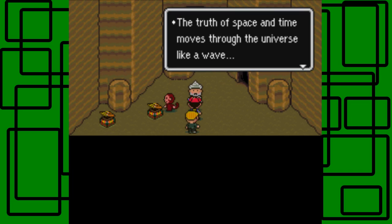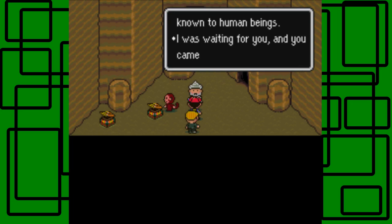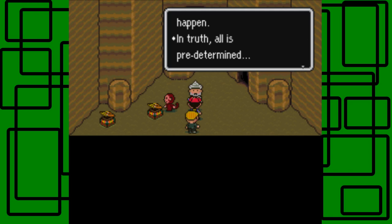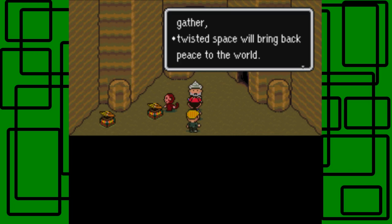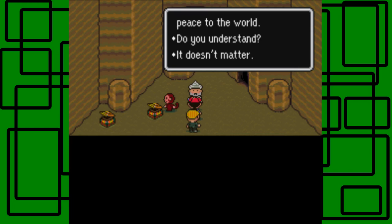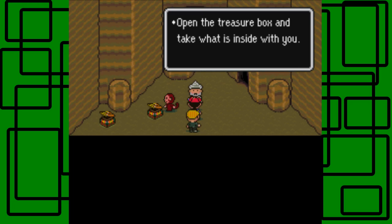Let's talk to you. The truth in space and time moves through the universe like a wave. Truth speaks through space and matter and makes itself known to human beings. It was waiting for you — I was waiting for you and you came. This was destined to happen. In truth, all is predetermined. Ness, Paula, Jeff, and Pooh — when these four powers gather, twisted space will bring peace to the world. Proceed as you wish.